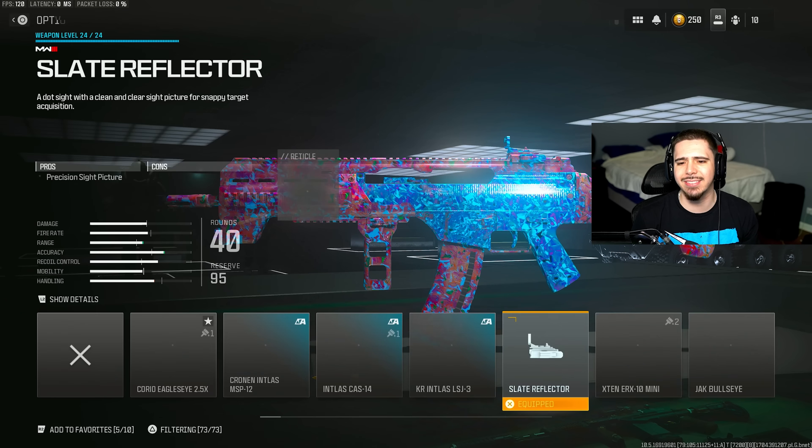I'm not a fan of the iron sights on this weapon, so I threw on an optic — the Slate Reflector. You could also throw on the NIDAR or the Mark III reflector. Those are also really good options.